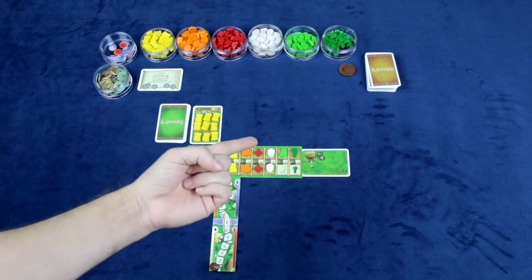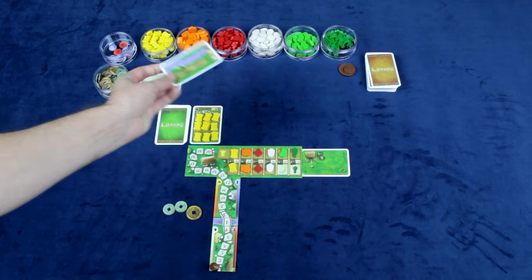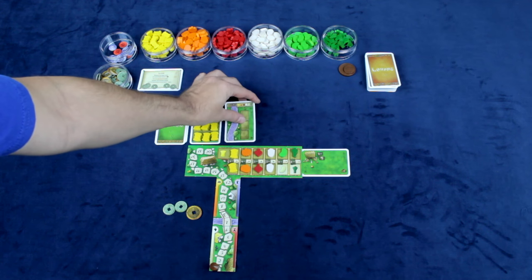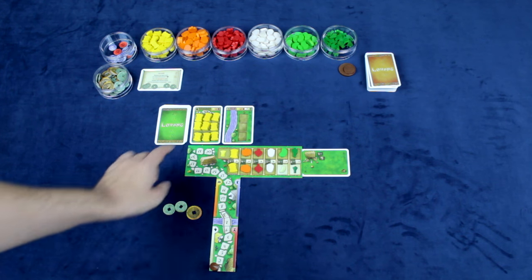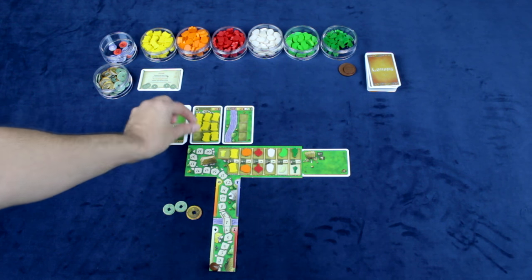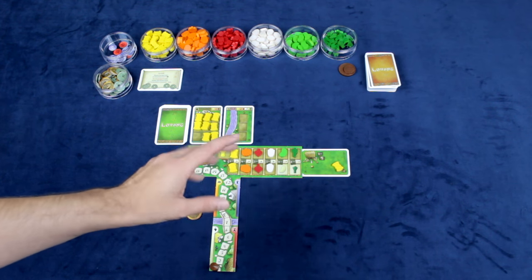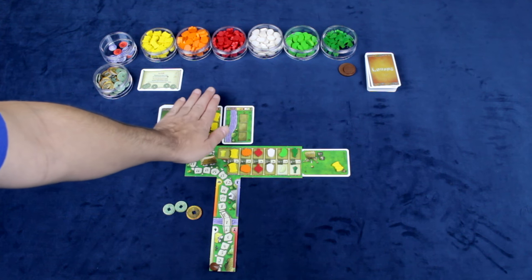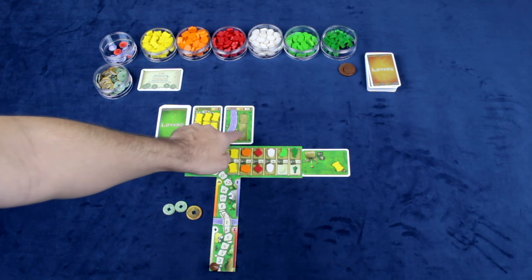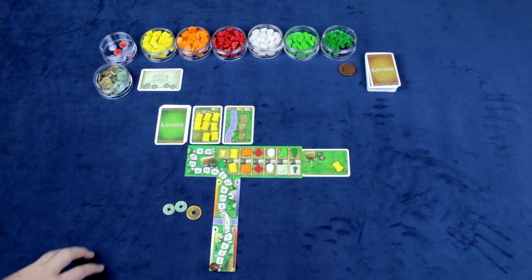The first phase is the harvest phase. In this phase it's really simple: players will flip over the first field in their personal deck, place it into play, and then harvest one vegetable from each field that they have currently sown into their cart. If you ever pull the last vegetable off a field - other than your home field - that field is immediately discarded from the game.